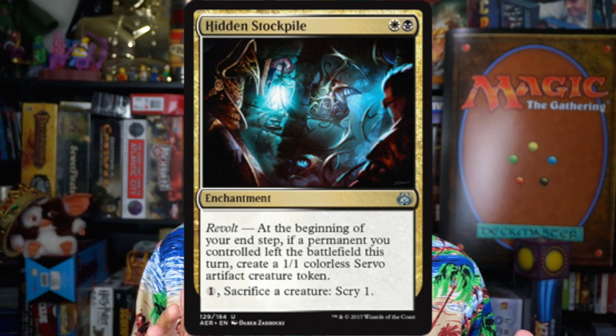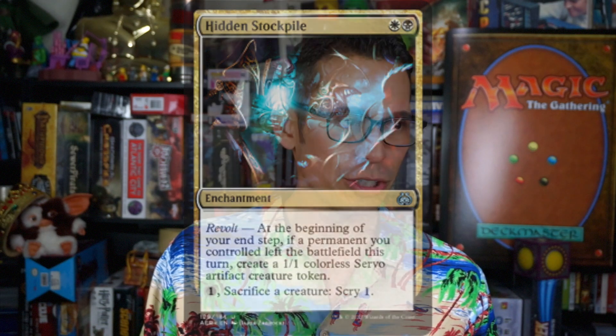So that's artifacts — at the bottom, not so great; once you get to the top, crazy good. We still have to do multi-color. There's only 10 multicolor cards, and usually if you're in those two colors, you're going to run them no matter what — they're all pretty efficient creatures. The only one I'd be wary about is Hidden Stockpile, the white-black enchantment, which really needs Revolt triggers to be good. For my top five, I'm mainly thinking about when I'd want to splash for a card.